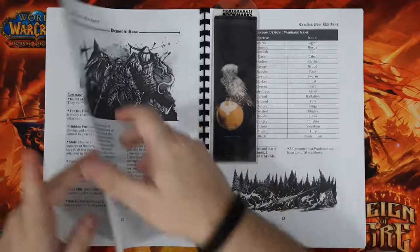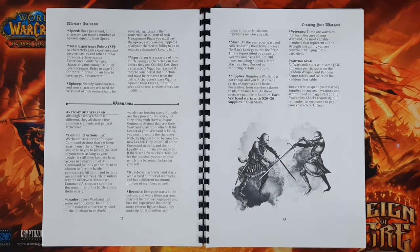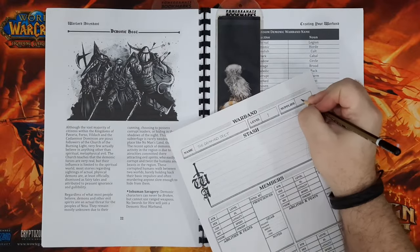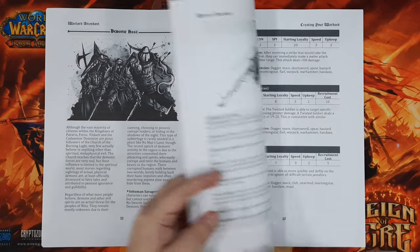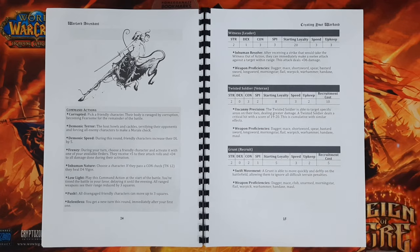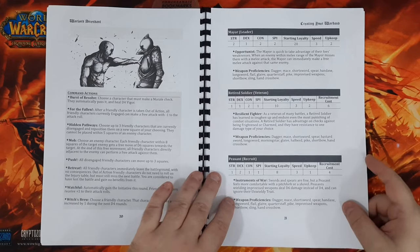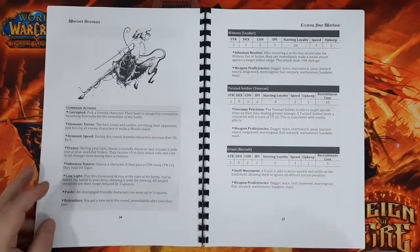In terms of supplies, you start with a d20 plus 20. We rolled a 3, so we're starting with 23 supplies — that's not great. Supplies can be used to buy stuff, but they're also used for upkeep. Every turn you've basically got to pay upkeep or your troops will leave. My veterans are going to cost me two supplies each to keep, and my recruits are also two supplies each. Commoner recruits only have an upkeep of one because they're cheaper.